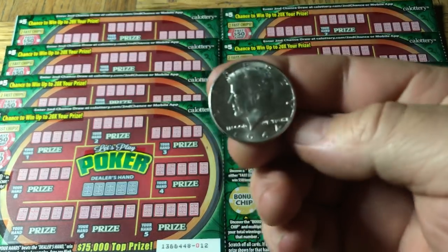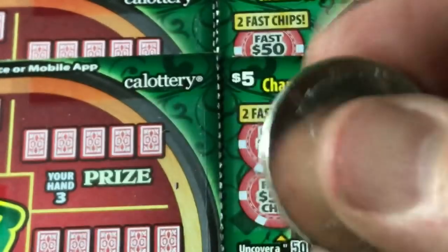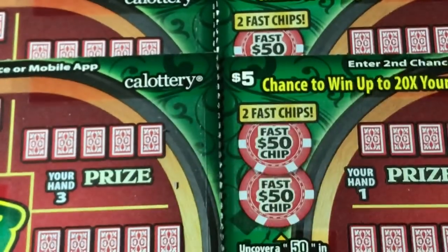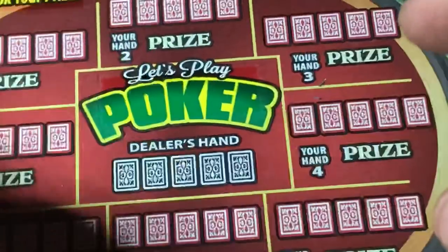Helping out tonight is a 1964 Kennedy Silver Half, 90% silver — see the edge, there's the back. This is the last year they made them full 90% silver. After this, until 1970, they were 40% silver, and then they went to the standard clad, which is basically copper, nickel, and whatnot, that you see today.